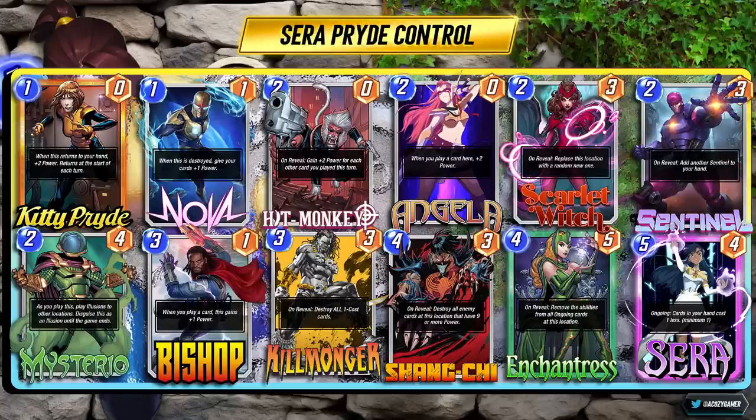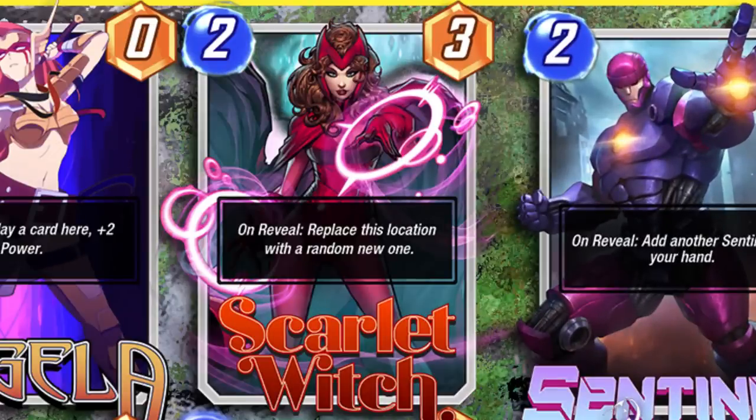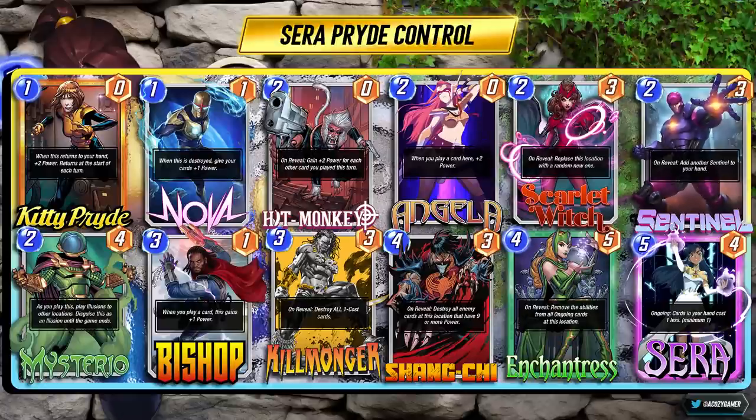Kitty Pride just fits in naturally. You've got to look out not to Killmonger your own Kitty — it's pretty hard to do that. We have Nova in the deck to spread to our Mysterio clones. Obviously we have Bishop and Angela that would be in this deck either way, and that's why Kitty works well. Scarlet Witch is probably the most replaceable, but I actually find her really clutch. You get a steady flow of power with Sentinel, and then Shang-Chi and Enchantress for the countering. Sarah can't discount your one-cost cards, but being able to have an explosive turn six on top of already having big power and Kitty, then playing multiple cards with Hitmonkey, you can win like two lanes at the last turn.